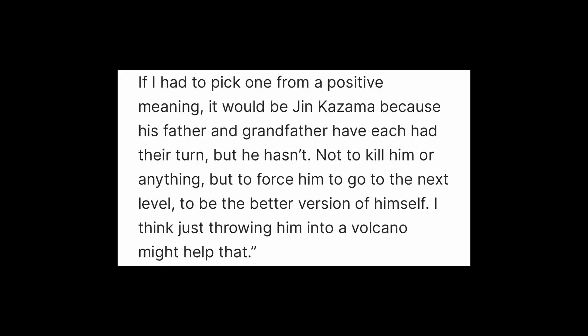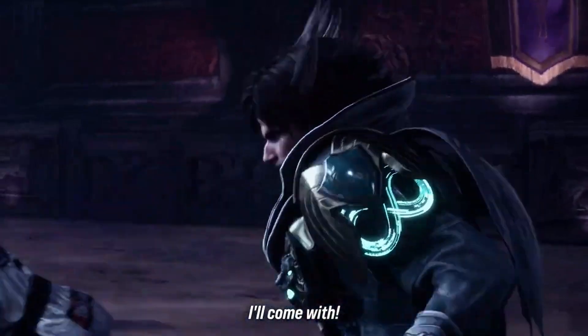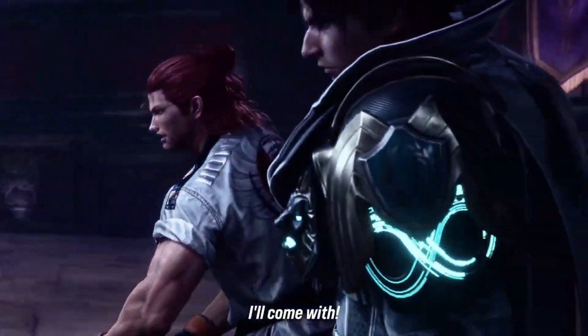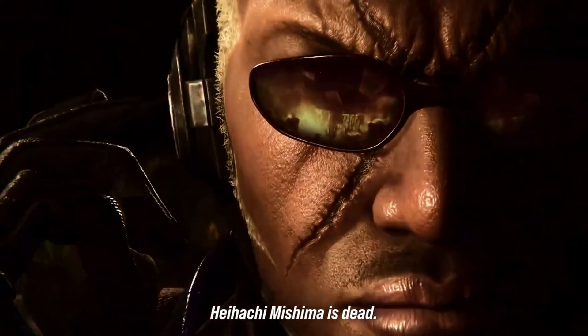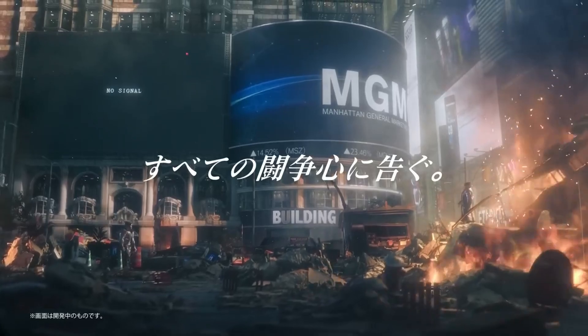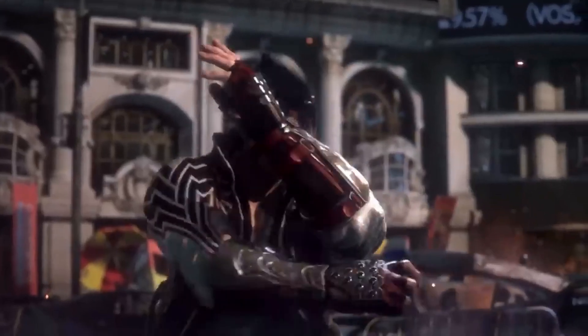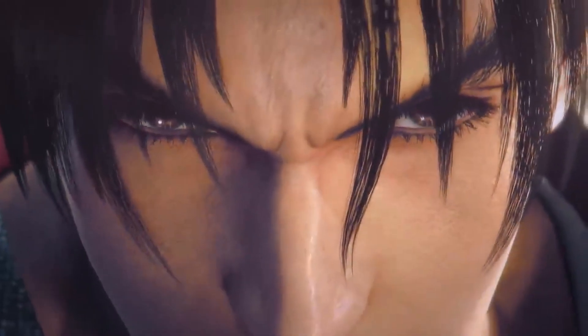Regardless of my theory — Jin Kazama dying to Kazuya Mishima, his soul being dragged back into this tree, Jun Kazama going in to get him — there are so many different theories we could come up with speculating on what this tree means and how all the other stages are connected to it. I am excited for the story of Tekken 8. You can just see how much world building is put into just these few trailers.